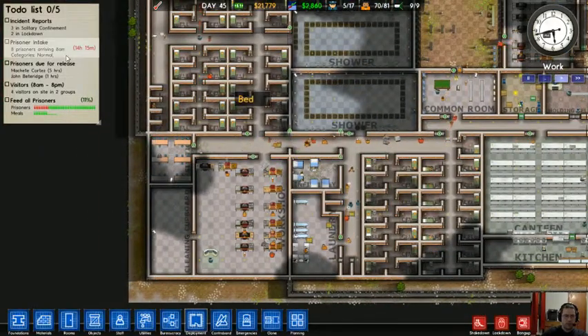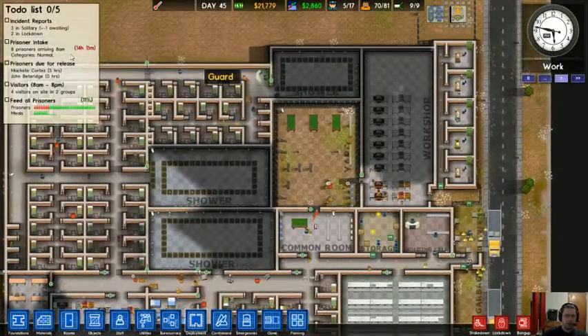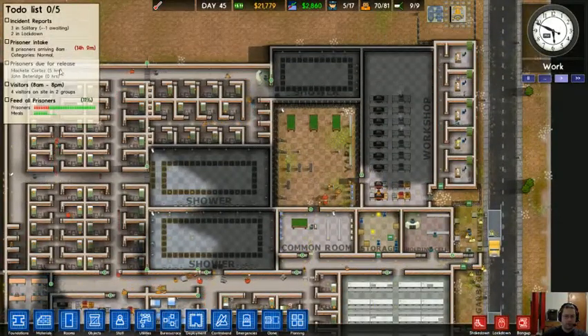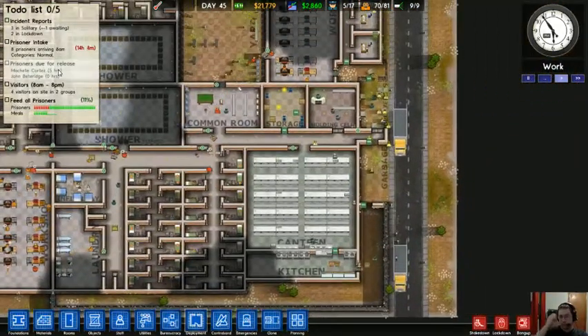I'm actually expecting eight more prisoners soon. I could hold eleven more, so I will take those eight prisoners. In fact, two more prisoners are being released, so I will actually be able to hold thirteen new prisoners.